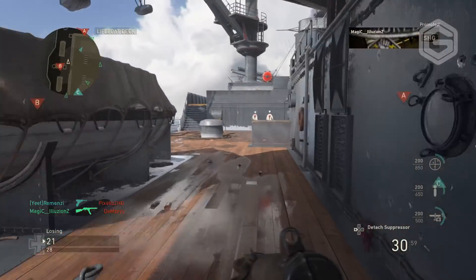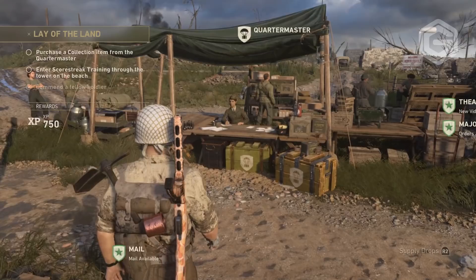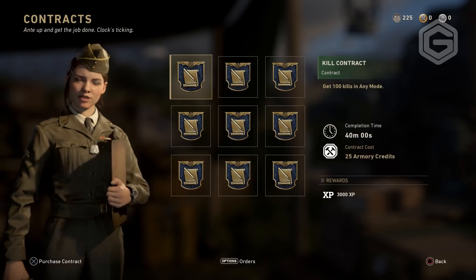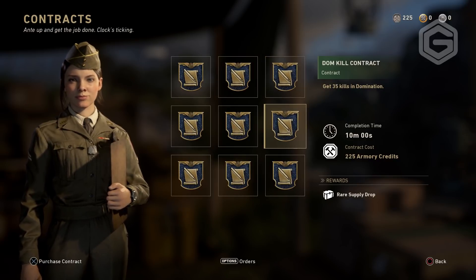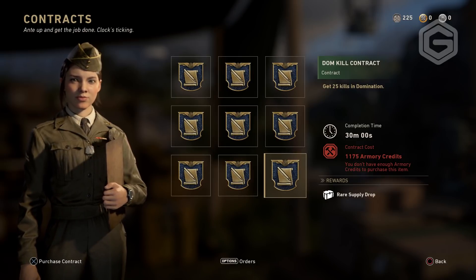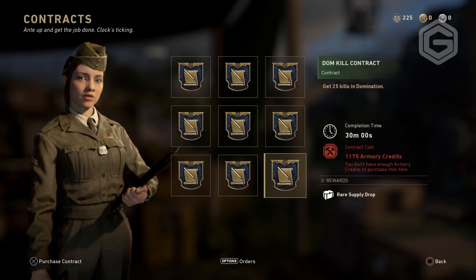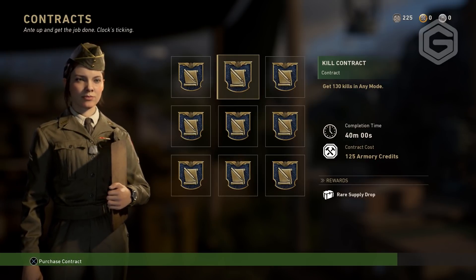The third method involves the contracts section. Head over to the woman in Headquarters and go to contracts. When you scroll through, at the bottom it tells you the reward — some contracts offer a supply drop as a reward. The downside is some of these missions are quite hard and take a while, like getting tons of kills or playing lots of games. They really want you to grind, but it is an option.